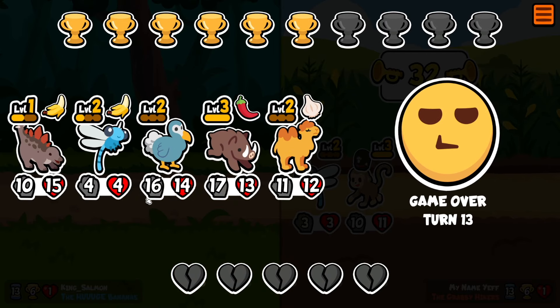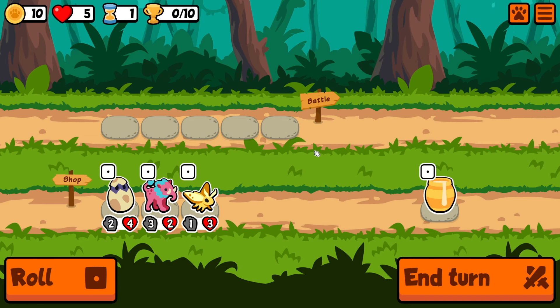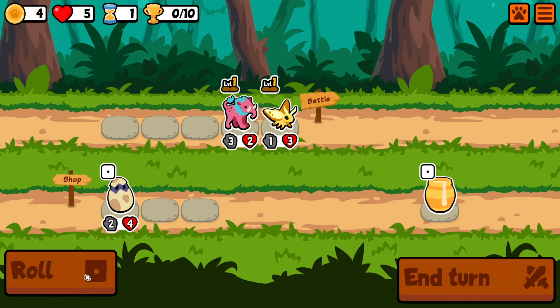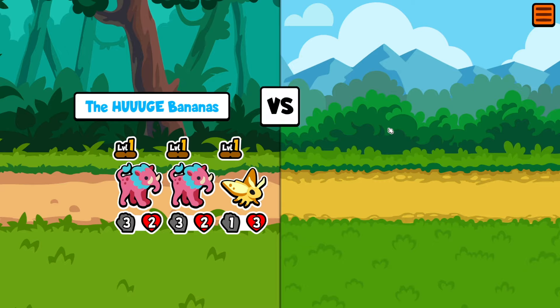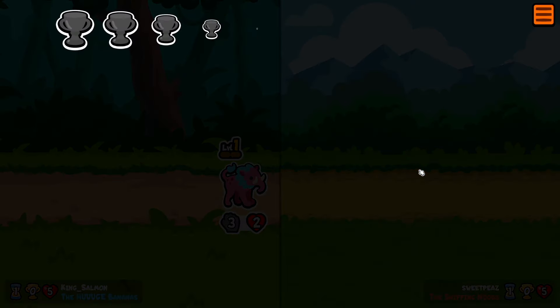I think we got to do something with the Stego. It'd be sweet if we could go Stego, Dodo, Camel or something. Scorpion wouldn't work. So let's see what else we can do — we got to go with the Moth. And Baku's not bad because it's decent stats. So we'll get a level up — not next turn, but the turn after. This should be a dub.